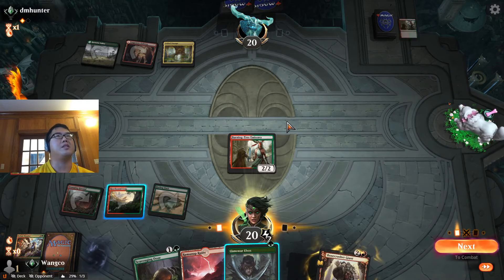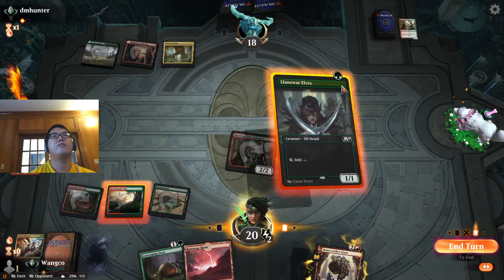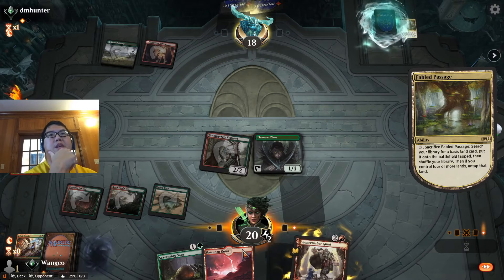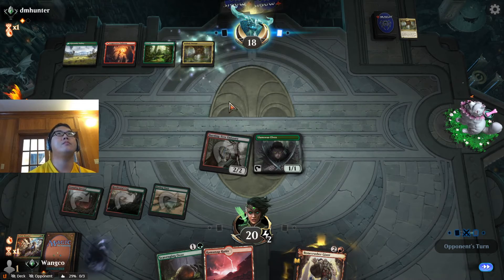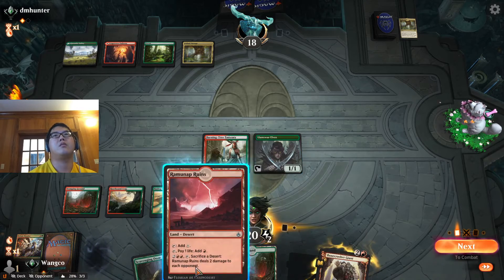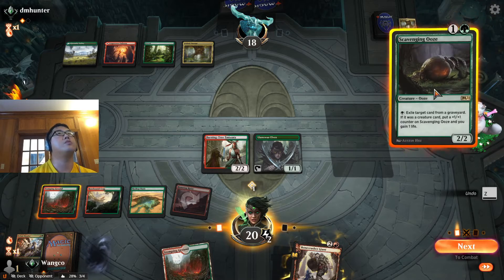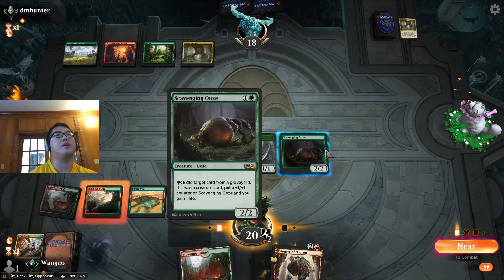Let's just do it, this is good. Now is actually a good time to plant an Ooze because it'll live, but I also want to start getting damage in. So let's take out the blocker. I suppose I could also just attack and see if he blocks. Next turn we'll have a lot of mana to pump into Ooze — hopefully they tap out for something and can't take the Ooze out. No, I want my green mana for Ooze.